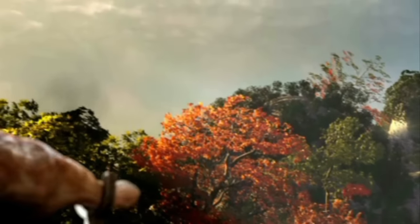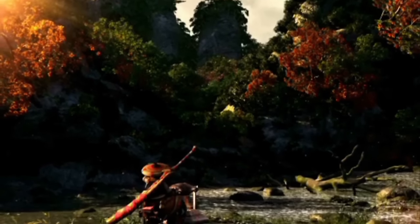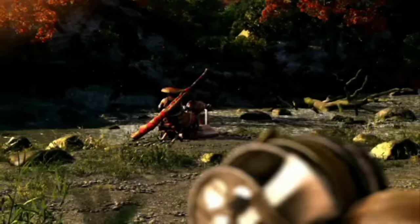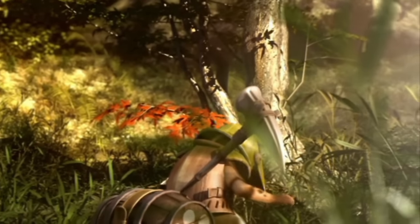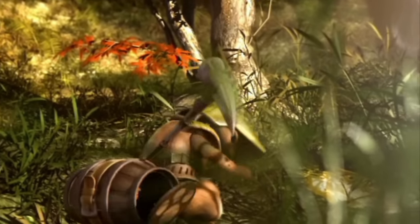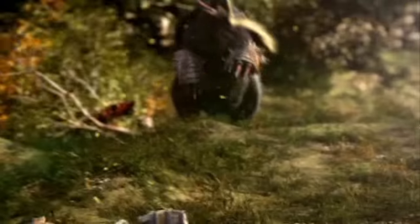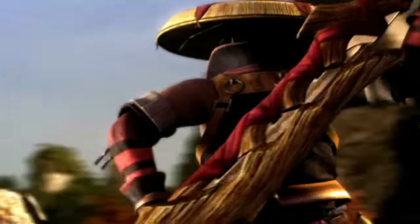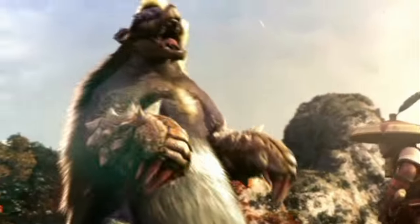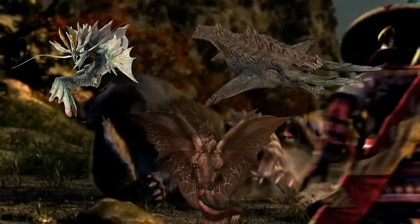Monster Hunter Portable 3rd is a game uniquely placed in the Monster Hunter series, as it was the first game to really focus on having a polished feel, with graphics and sound design being a focus during game development. This really comes across when you compare it to the previous portable games — Monster Hunter Freedom Unite and Monster Hunter Freedom 2 — which whilst having a lot of content, don't exactly look pretty. Monster Hunter Portable 3rd omitted underwater combat, which was an interesting choice, as underwater combat returned in Monster Hunter 3 Ultimate. There are three Elder Dragons in this game: Amatsu, Jhen Moran and Alatreon.